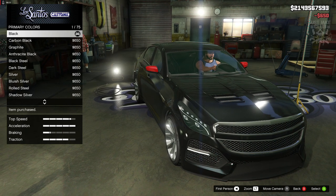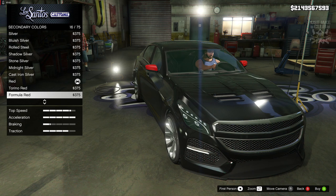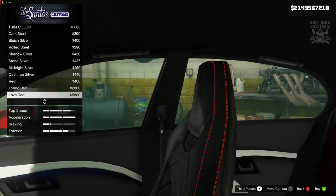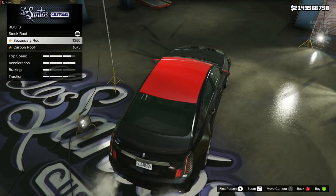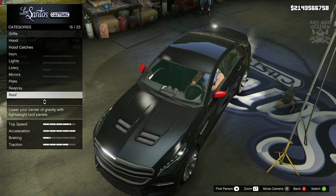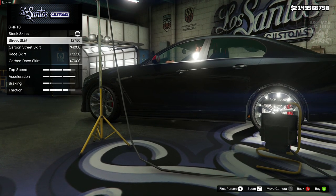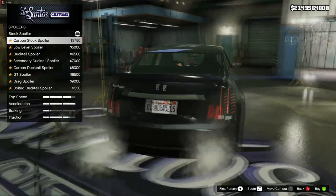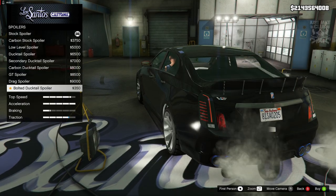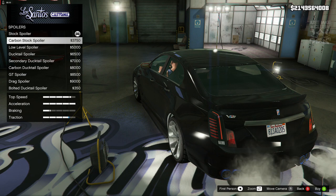It's been a while since I've had a black vehicle so we're going metallic black. For the secondary color we're going metallic formula red, and we get a trim color too, which is the stitching on the seats, so we'll change that to red as well. For the roof I'll stay stock — the carbon option is a step too far. For the side skirts I'll go with the street skirt. Then we've got loads of spoiler options but I'm going to stay stock — nothing really suits a vehicle like this.